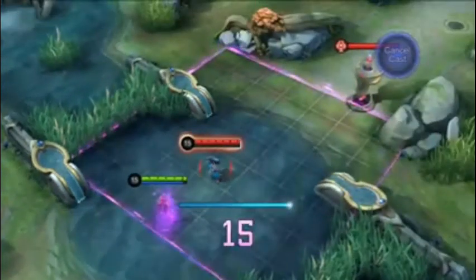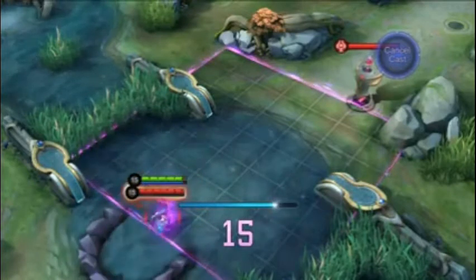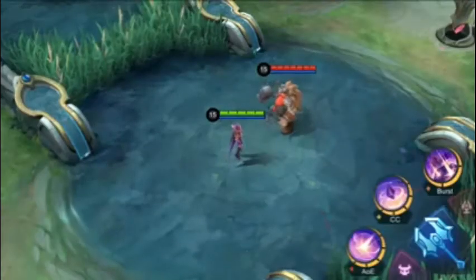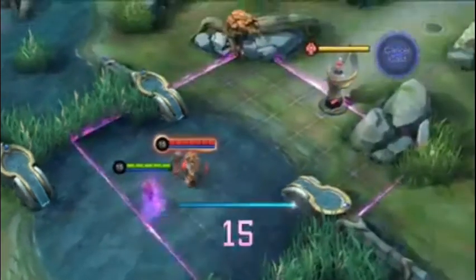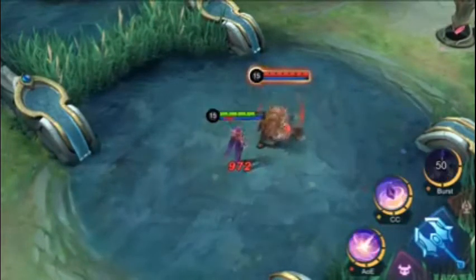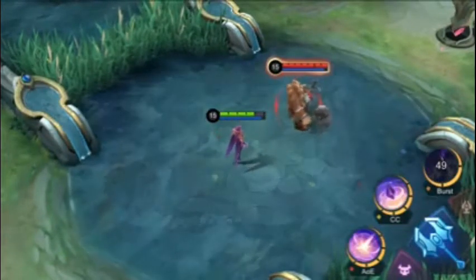In addition, when the Starfield is present on the battlefield, EVE is immune to any knockback or airborne effects, and the Starfield will remain intact when EVE is controlled. However, she will not be able to launch attacks in the process. When EVE is suppressed, the Starfield will be cancelled.